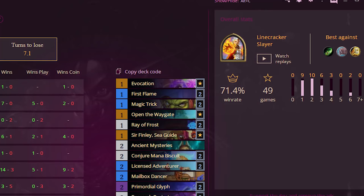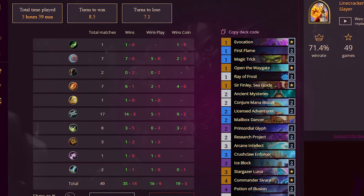Against aggro decks, you can get loads of freeze cards or ice blocks. Against combo decks, you want to get as many ice blocks as you can. You can get as many ramp cards as you can as well with this. It's very versatile and it makes the deck a lot of fun, and I think it does improve the win rate by quite a lot.